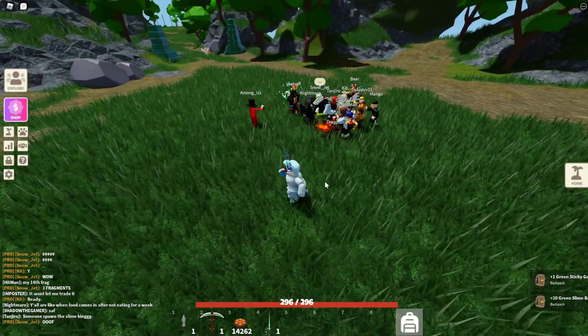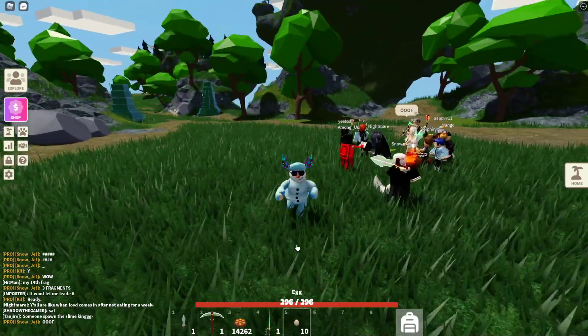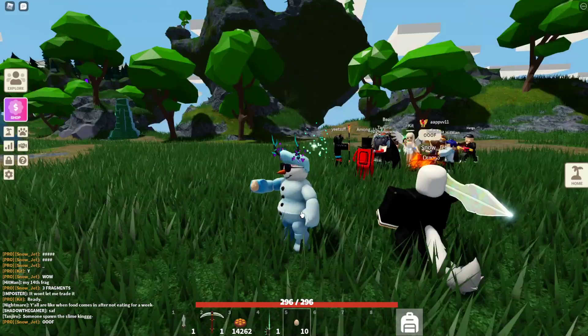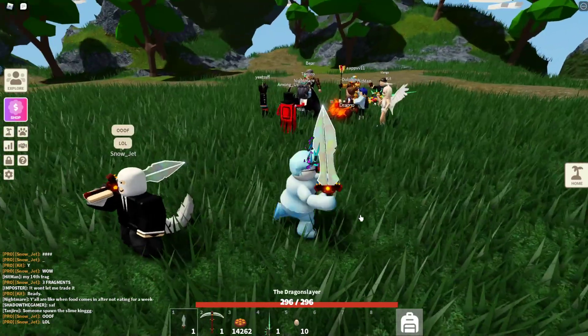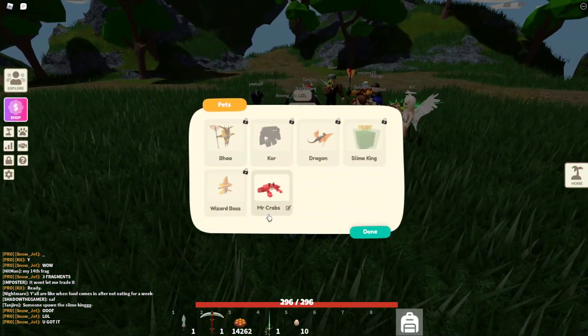Basically, you just hold the egg out. Have I got an egg to show an example with? This one is infertile, so this isn't going to work, but just hold it out like this. Then you basically just hold click, a bar will show up, and then it'll come out. And then, if it's not by your side already, you click this little pet button here and then equip it.